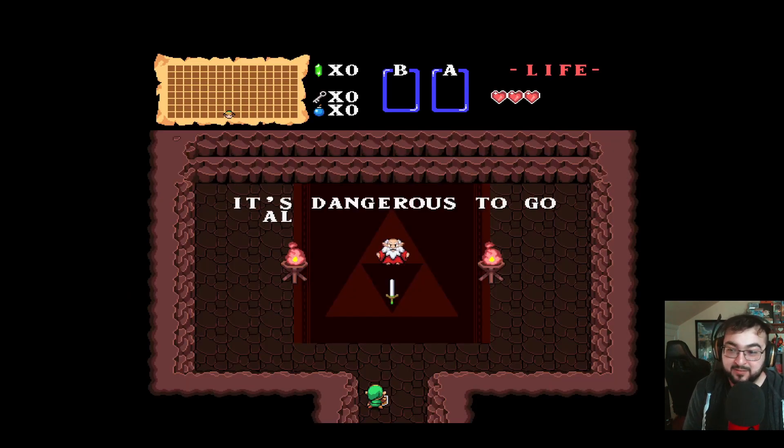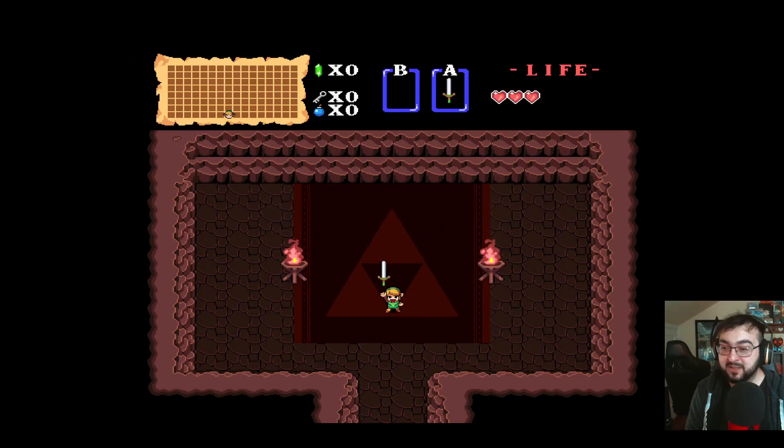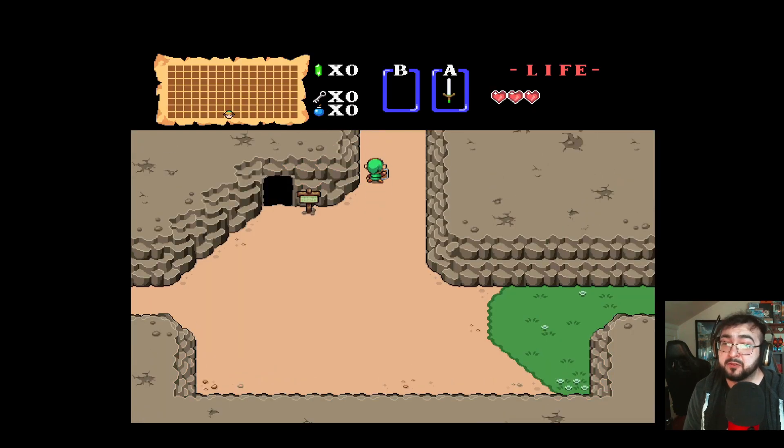Let's go ahead and go into this cave here, which I'm going to assume is where the most famous line of the entire series comes from: 'It's dangerous to go alone, take this!' — and we get the sword. There we go!